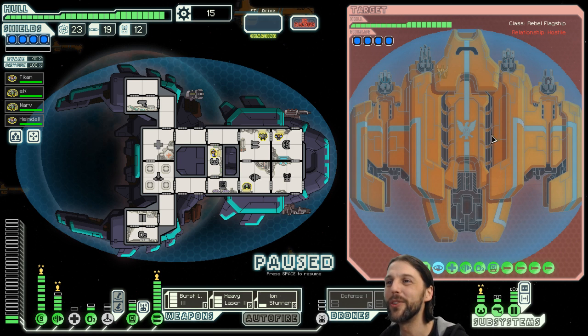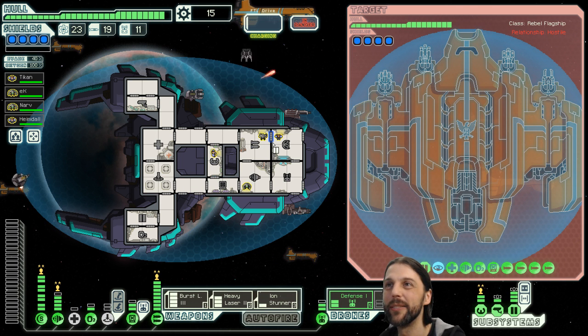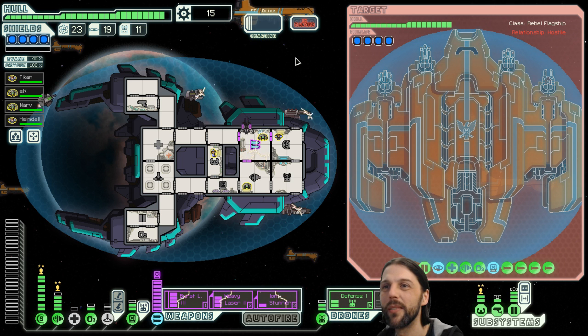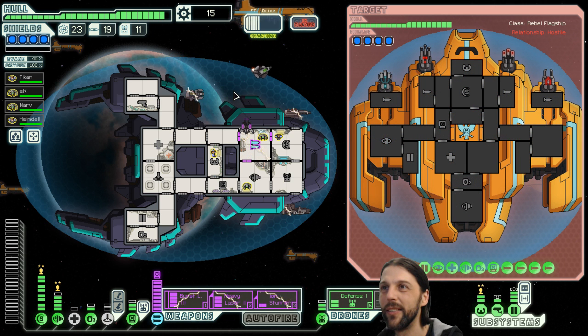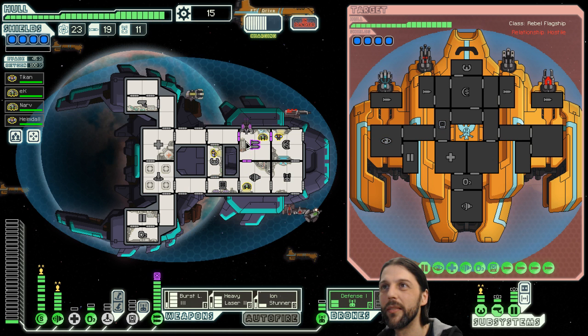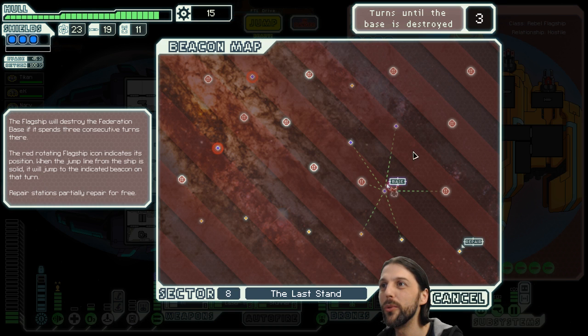Alright, here we go — flagship stage one! Let's get that defense drone out immediately because it shoots down hacking as well. We are now lacking one energy into hacking — this is the worst, and we will jump away. Hack being hacked into weapons destroys all plans. We got one point of damage. I see one spot we can jump to, so let's do that and then return to the base.